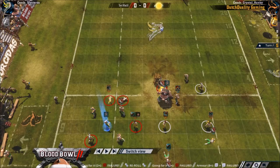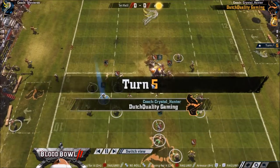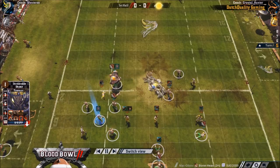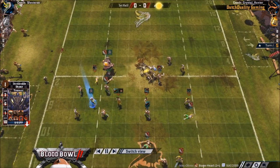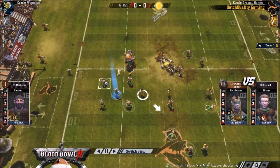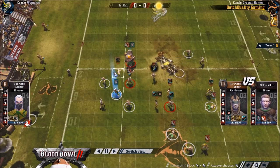The real failure was on turns 2 and 3 where he had the thrower too far back. If he was one square closer he wouldn't have had to make that GFI, and he would have had 2 dice on the ball. Someone new to Blood Bowl would think 'I was so unlucky there,' whereas really he could have still done it without making dice rolls — if he had just had the thrower a little bit forward.